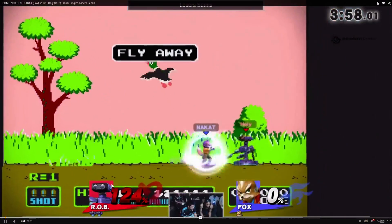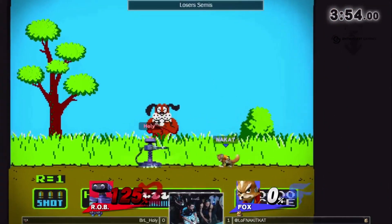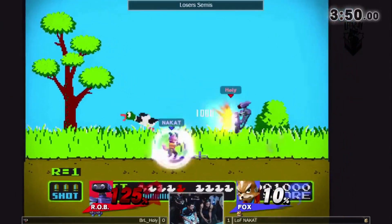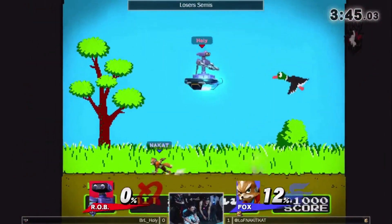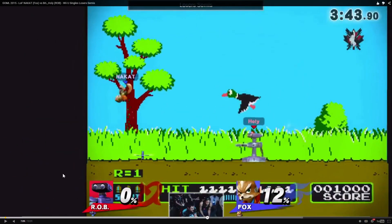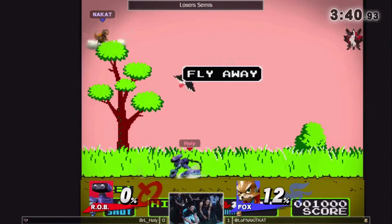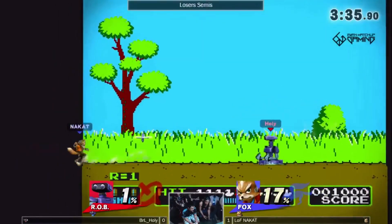At low percent, gyro isn't actually that good, so Nakat gets up smashed literally through a gyro. For the rest of this game, Holy Nightmare very rarely uses Nair — the rest of this set is gyro-focused. He just gets reads. Look, he's putting it near the edge. Look at how high Nakat has to go — Nakat just cannot get stage control with how well Holy Nightmare is playing.